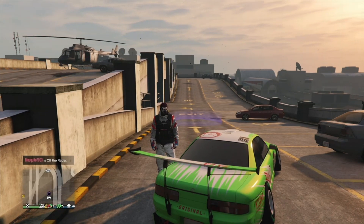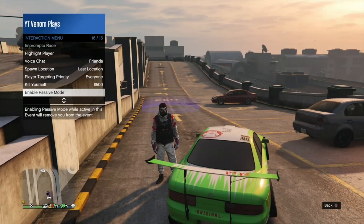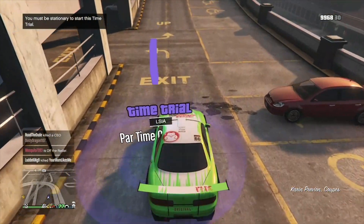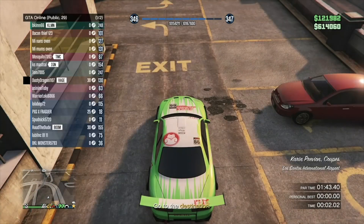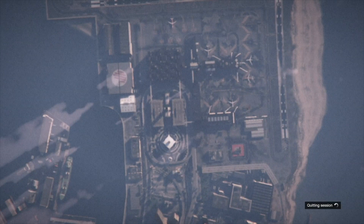Welcome back to a brand new video. What you want to do is simply make your way over to the time trial. These time trials will be different — just go to the nearest time trial that is on your map. From there, go ahead and start it up, and then as soon as you start up, go to story mode. Once in story mode, pull up the interaction menu.